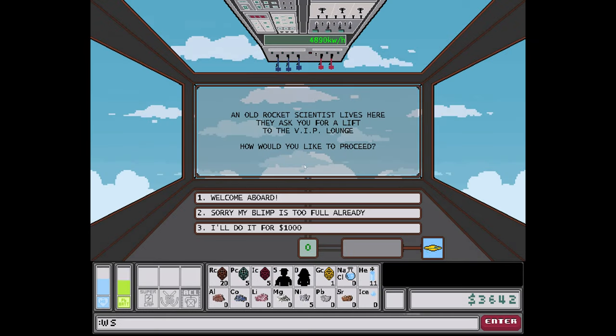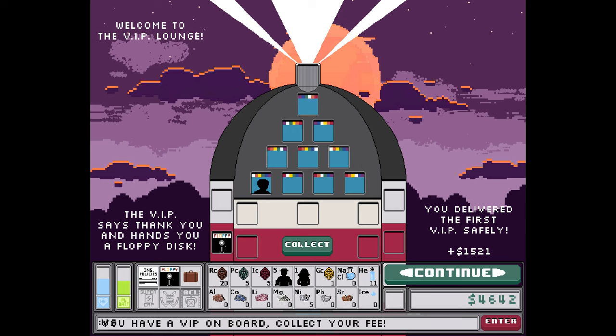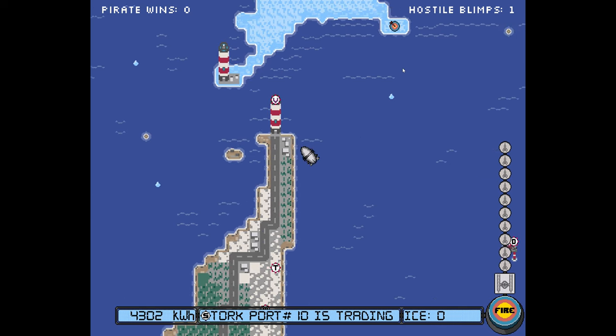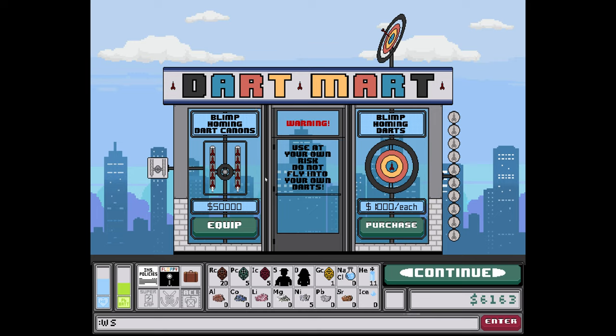Old rocket scientist at the VIP launch — welcome aboard! I don't want to be greedy so I'm not going to ask for any money. I need to make another delivery. This is a dart-marked blimp — homing dart cannons, blimp homing darts. Use at your own risk; do not fly into your own darts. Let's purchase this.